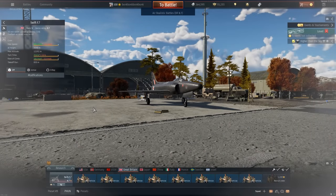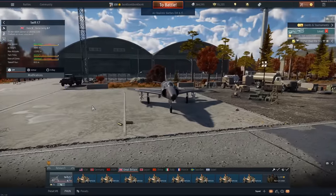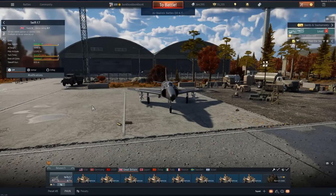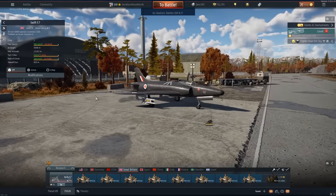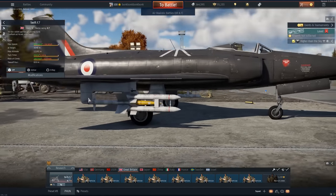Hello everybody, welcome back to the channel. Today we're playing a rare aircraft on the channel — this is the Swift F7. Pretty much we don't care about the Swift too much. I know that hurts me to say because I used to really like the Swift before they nerfed it. It used to be pretty competitive. But I've heard you don't want to do any dogfighting in it, which is fine because today's video is about a missile that I don't believe we've ever featured on the channel. Look at this monstrosity.